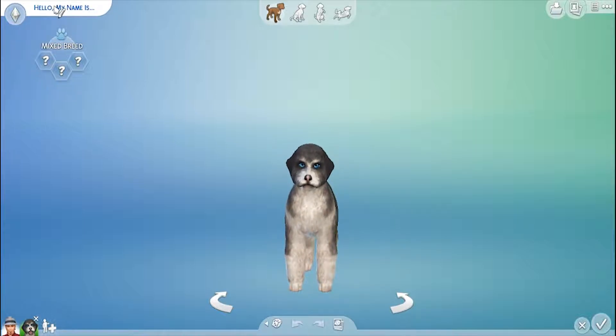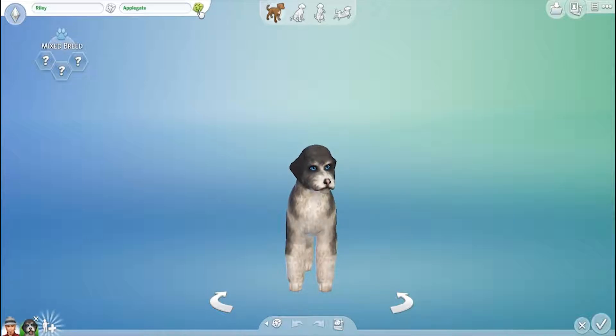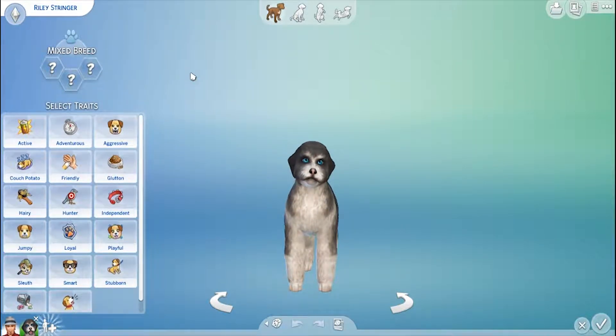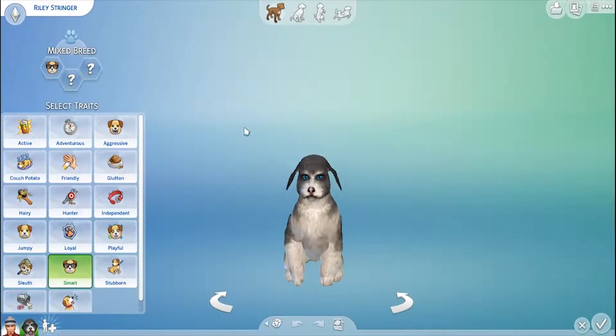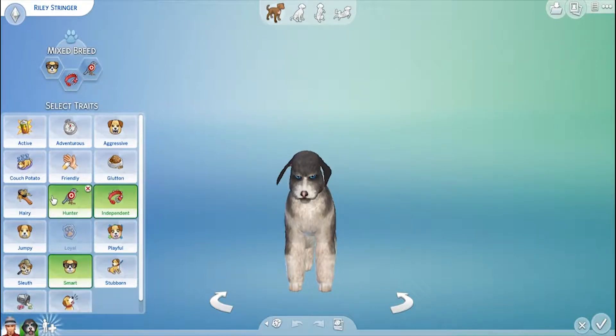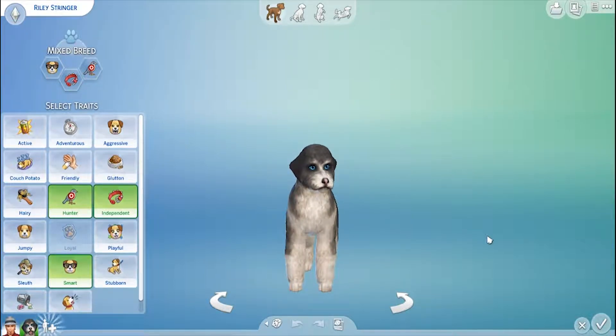Alright, let's get started. We have this person and we're going to press randomize five times. Your first name is Riley, and your last name is Stringer — Riley Stringer. I can't randomize the traits so I'm going to close my eyes and pick. Alright, you're a smart dog, you're independent, and you're a hunter.